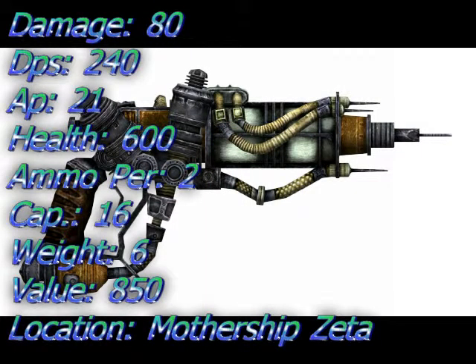Swinging into number 4 is the MPLX Nova Surge with a damage of 88, a DPS of 240, an AP cost of 21, ammo per shot is 2, ammo capacity is 16, energy used is energy cells, item weight is 6, value is 850, and item health is 600. It can be repaired with the plasma pistol and can be found in the cargo hold of Mothership Zeta in a safe locked by a terminal. This requires the Mothership Zeta DLC.